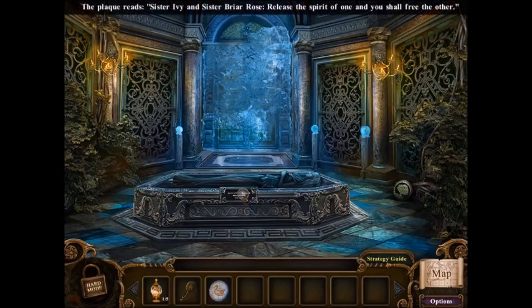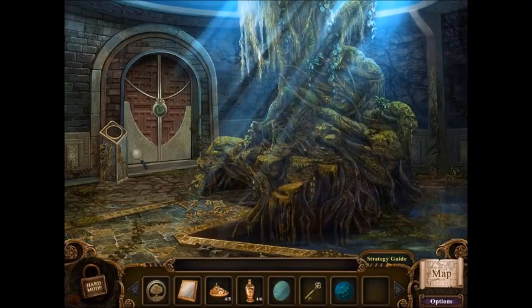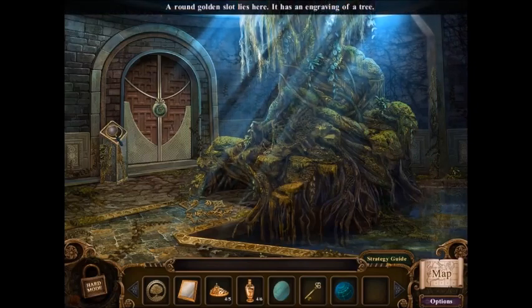The plaque reads: Sister Ivy and Sister Briar Rose — release the spirit of one and you shall free the other. This is the tomb of Princess Ivy — the Frog Prince must have wanted her to be forever by his side. The back wall is covered in a thick sheet of ice — I don't know how I can access this path. Secret Tree Disc! Okay, I know where this goes — there's a room towards the end where there's a big tree and you use the hammer to smash that little glass thing to get the orb out. There's a stand nearby that has an emblem of a tree on it. I'm pretty sure it goes there.